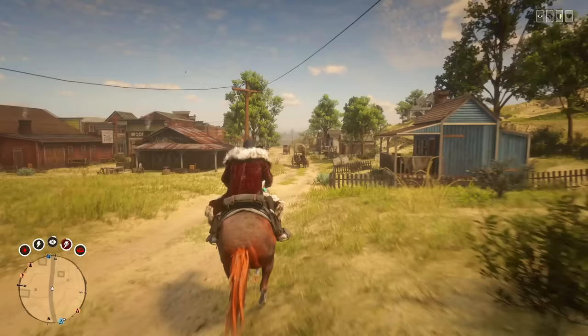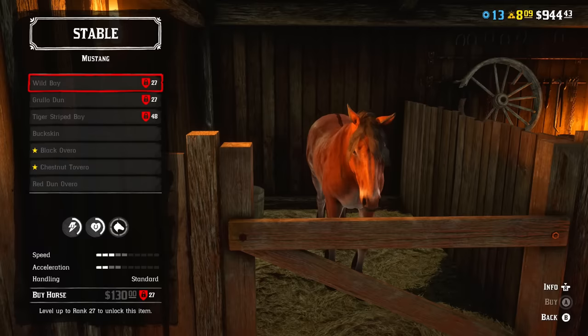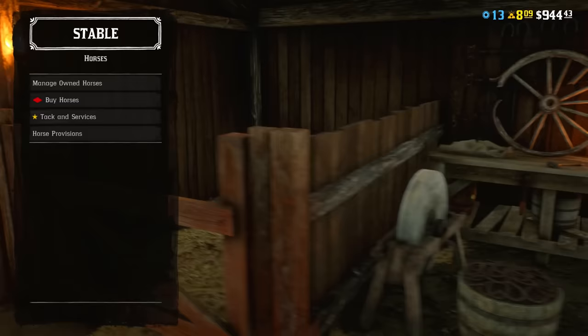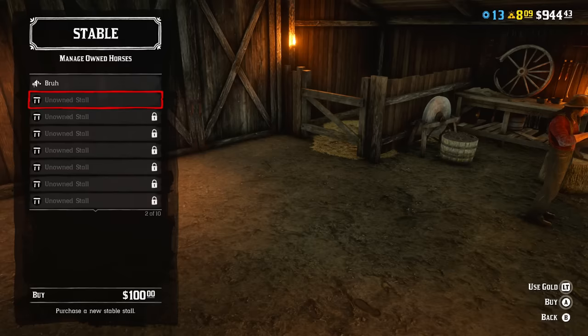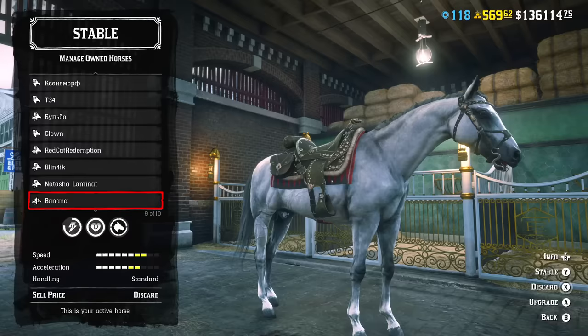You will see all the information about a horse at stables when you're buying it. By the way, if the game is not letting you purchase your second horse and everything looks grey, it's because you need to buy another stable stall. Just choose 'manage owned horses' and unlock a new stall. The first time it will cost you only $100, but each next stall will cost more. You can have up to 10 stable stalls.